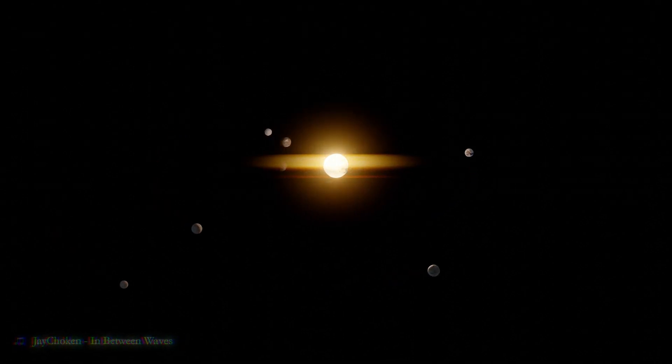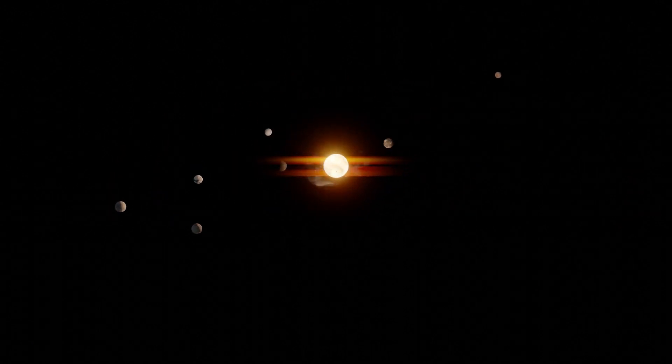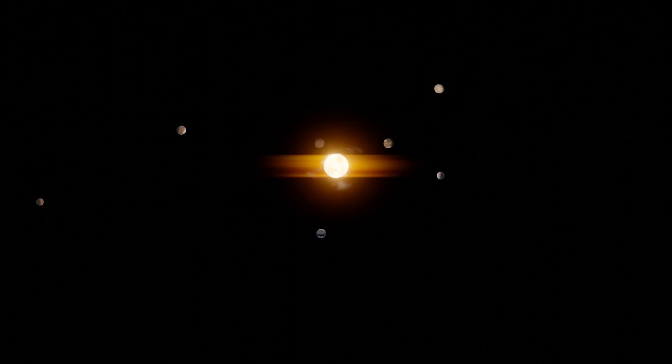TRAPPIST-1. It's a small red star orbited by seven rocky earth-sized planets, and up to four of them could be habitable. The TRAPPIST-1 system is arguably the most notable planetary system aside from our own. It's also the setting for my current world building project, and since I've made some videos that are somewhat adjacent to this topic, I thought I'd start a series where I showcase what I've built so far.